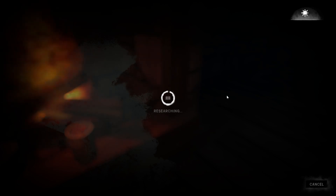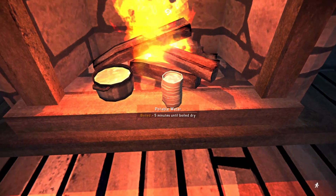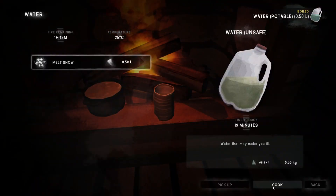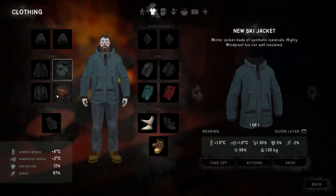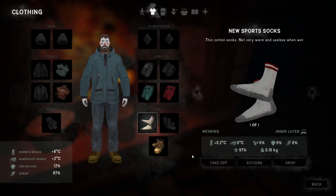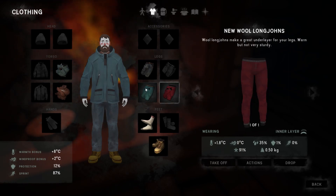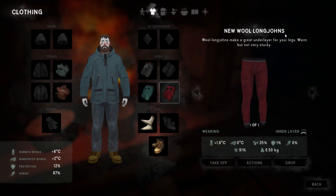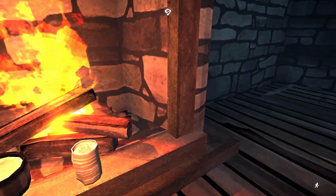I don't believe I got any cloth at the beginning here, which does kind of suck, given that I won't be able to repair any of my clothing if it gets ruined. But everything's in pretty solid condition — the ski jacket, the wool long johns. That's a way to go.